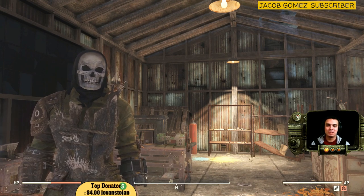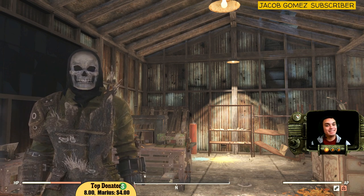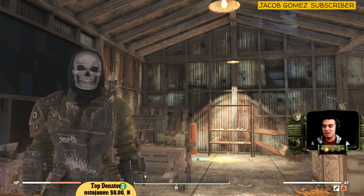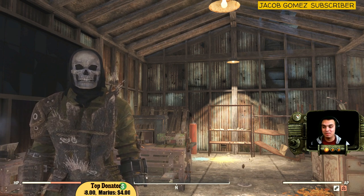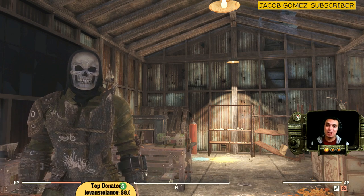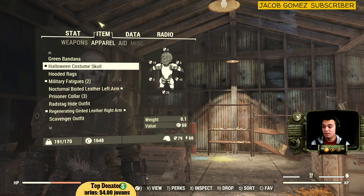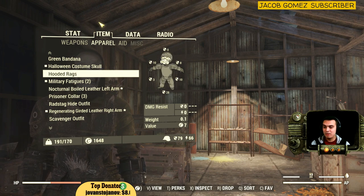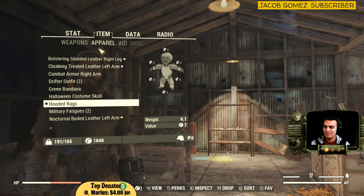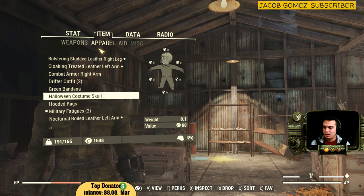I gotta run to work so if I want to upload this video today I gotta start editing. I hope this video really helped you out. Now let's take a look at what we found throughout today's journey. The green bandana I found in another location, everything else I found here: hooded rags, military fatigues obviously.